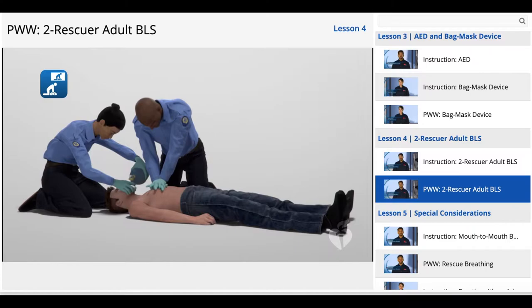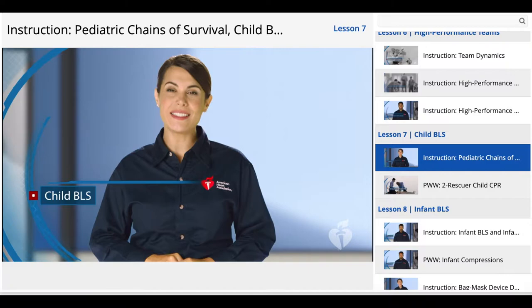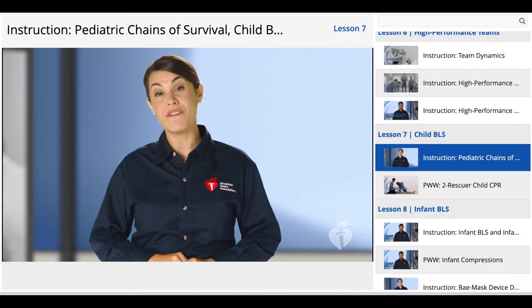One, two, three, four, five, six, seven, eight, nine, ten, eleven, twelve, thirteen, fourteen, fifteen, sixteen, seventeen, eighteen, nineteen, twenty, twenty-one, twenty-two, twenty-three, twenty-four, twenty-five, twenty-six, twenty-seven, twenty-eight, twenty-nine, thirty. That covered adult BLS. Let's discuss BLS for children.